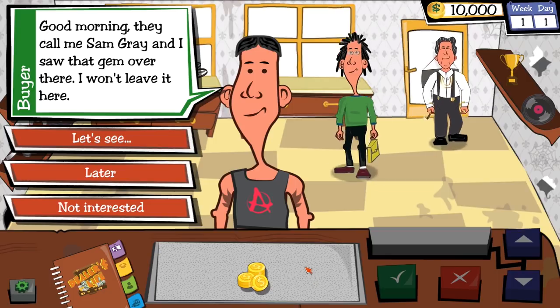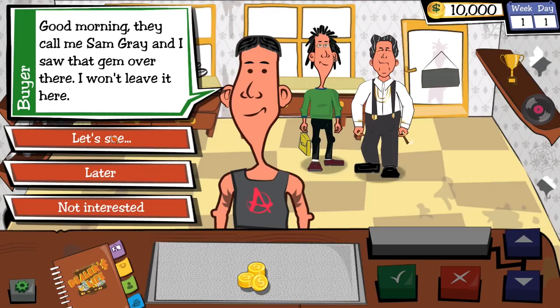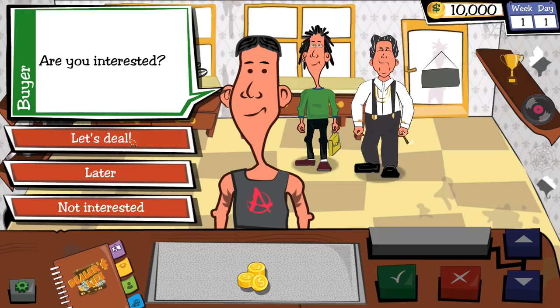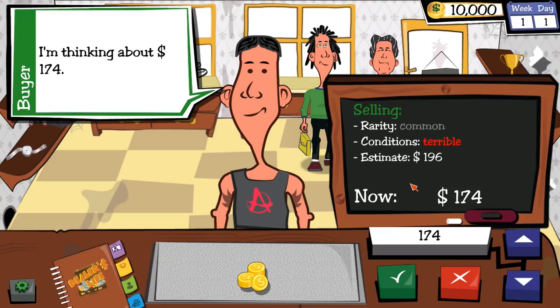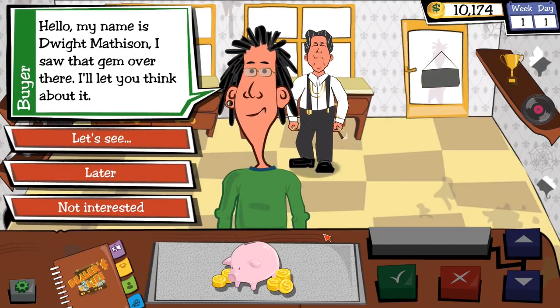We've got customers right away. Sam Gray wants to buy a drone produced in 2017 — a little beat up, missing some bits and the charger. It's estimated at $196. Sam wants $174 for it. I have no idea what I paid since I started with it, so I'll take it. That's a flat profit — the easiest profit you can make in this game.